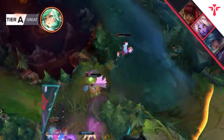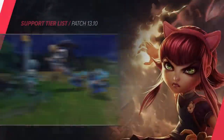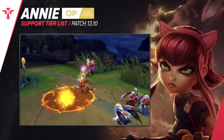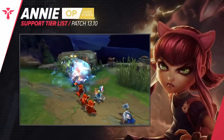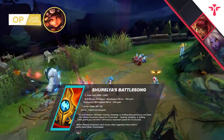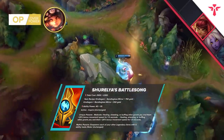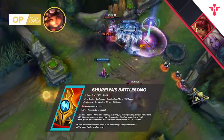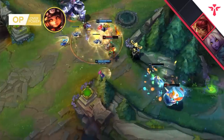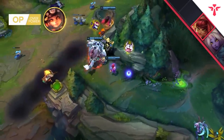Those of you who want to dominate lane can now access Imperial Mandate without giving up your Mythic slot for it. That opens up options worth considering — you no longer have to choose between Shurelya's and Mandate, and are able to buy both. With this, you have the tools to provide movement speed in times of need and burst damage on your combo. The biggest benefit is that the item is super cheap, which helps massively. However, you have to choose wisely when it comes to your second item, as the updated items directly compete with Redemption's utility on that slot.